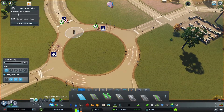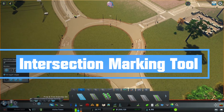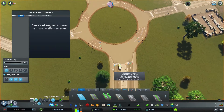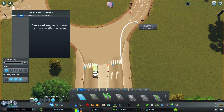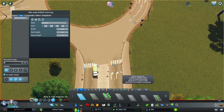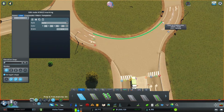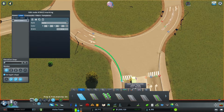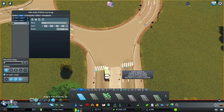The problem now is the road markings — the line control is not good. That's when this other mod comes into play: the Intersection Marking Tool. Using it, you select a node and then you can work with lines. This line should connect here and it should be solid — that's what makes sense. Another connection should also be solid. And this one should connect here and also be solid. You're free to do whatever you want.